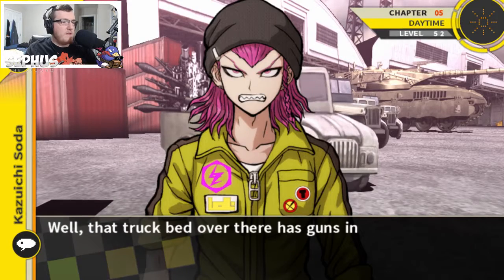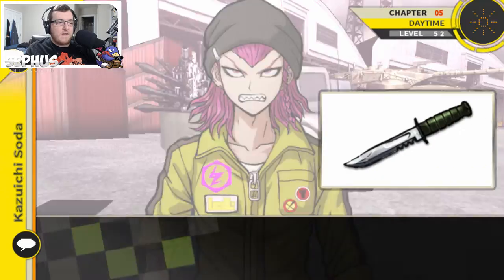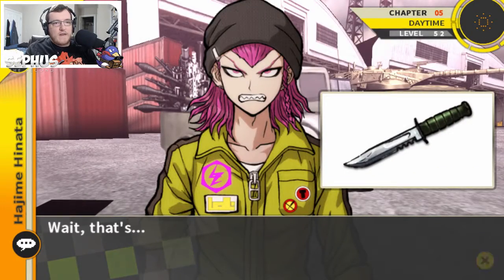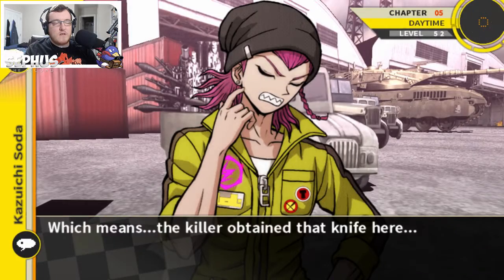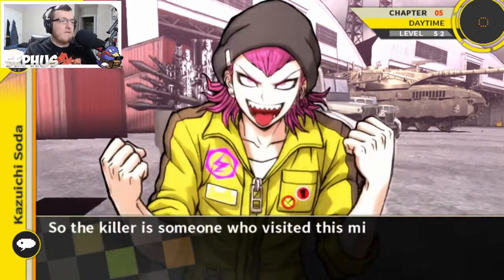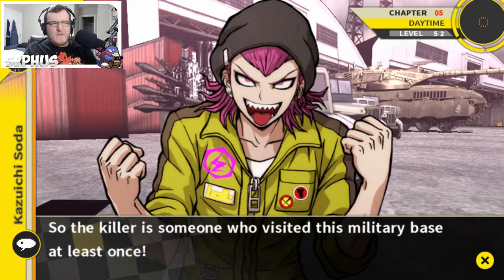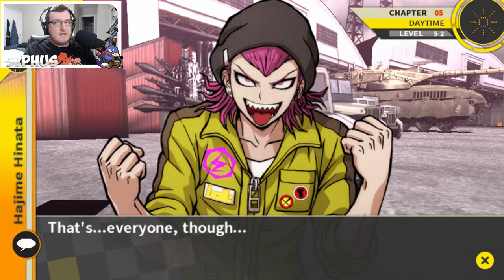A huge supply of guns and other firearms are in the back of the truck. Found it — there's stuff like a survival knife. Isn't that the same kind of knife that was stabbed through Nagito's right hand? Which means the killer obtained that knife here. So the killer is someone who visited this military base at least once.